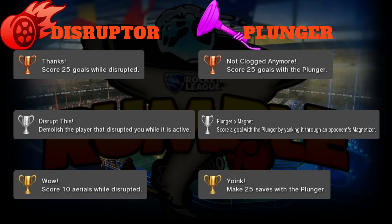Gold is 'Wow': score 10 aerial goals while disrupted. This would be pretty tough, that's why it's gold and only 10 aerial goals. Sometimes that boost does help and you'll have a chance at aerial goals, but you can't stop the boost so it's also really tough to line it up properly.